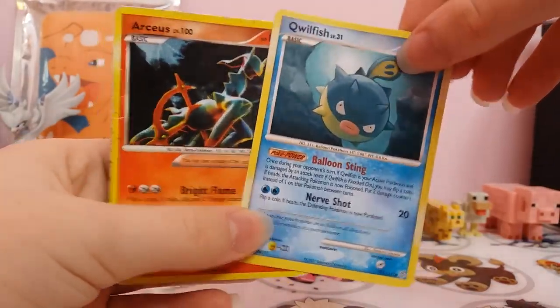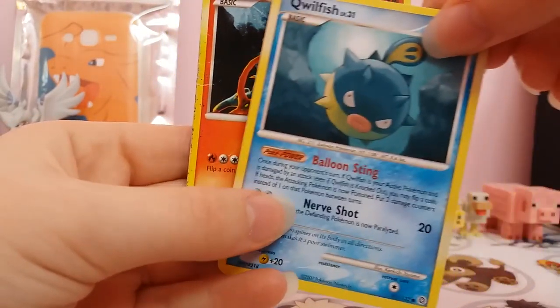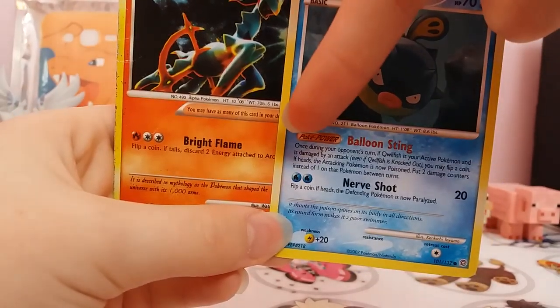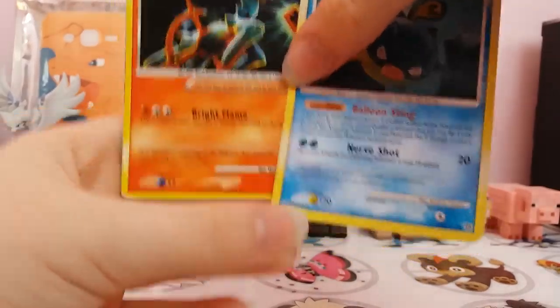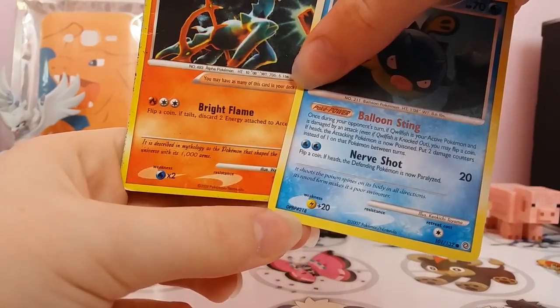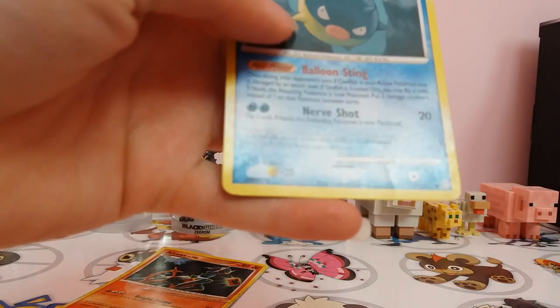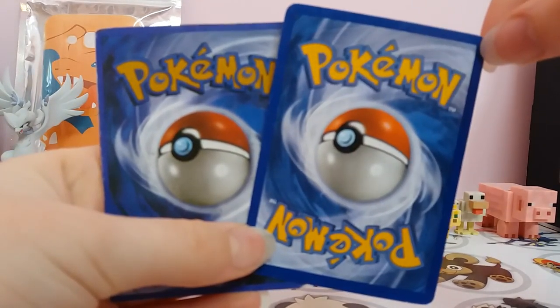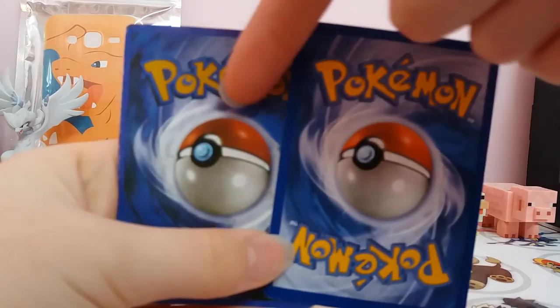I don't really see anything wrong with the underlay, but actually below it is different — that's the real one, that's the fake one. The description is different as well, and it's in different italics. It's just the Quilfish card that has a particular code, so that isn't a marker for fakes. If I turn them over, you can see the Quilfish is definitely real — the borders are nice and clear, and everything's a lot clearer than on the fake one.